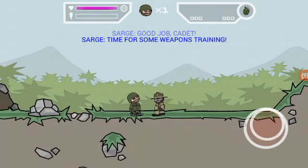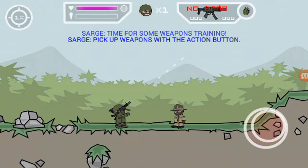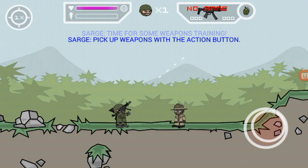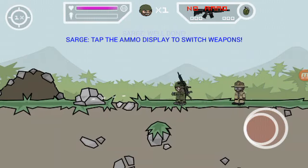Time for some weapons training. Pick up weapons with the action button. Well done. Tap the ammo display to switch weapons.